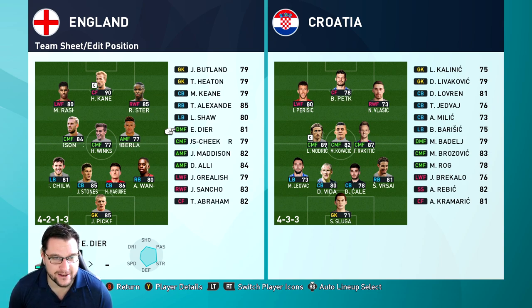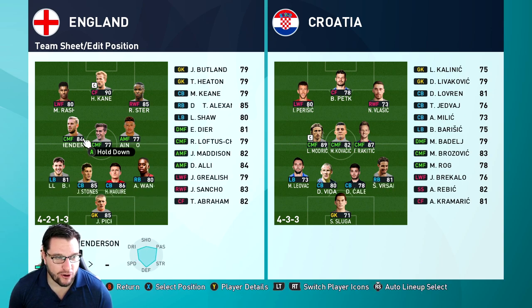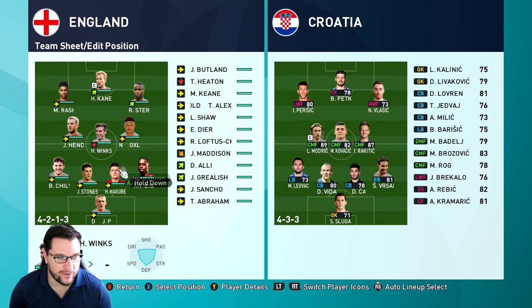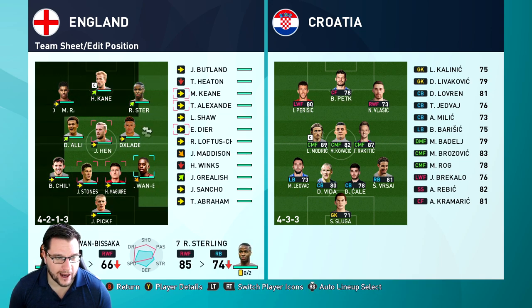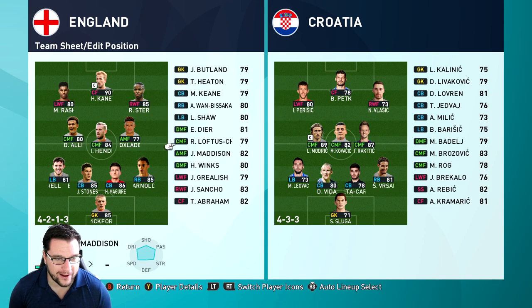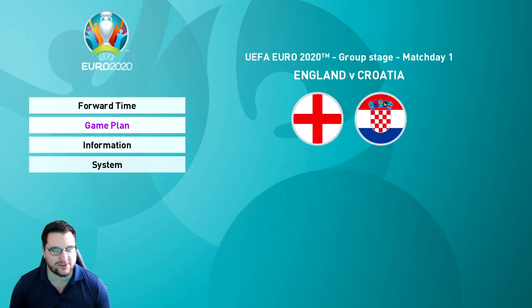Defenders: Michael Keane, Alexander-Arnold, Luke Shaw, Wan-Bissaka, Harry Maguire, John Stones and Ben Chilwell. Midfield: Henderson, Harry Winks, Oxlade-Chamberlain, Eric Dier, Loftus-Cheek, Madison and Alli. Striking options: Sterling, Harry Kane, Marcus Rashford, Jack Grealish, Sancho and Tammy Abraham. We've got people that aren't feeling too great, so we'll bring Dele Alli in and Wan-Bissaka won't start — likely he won't start in real life either. That will be our starting lineup for the game against Croatia.